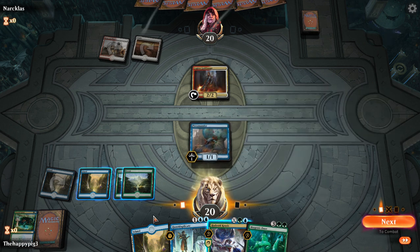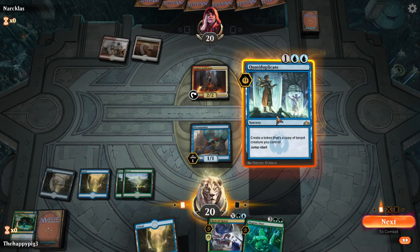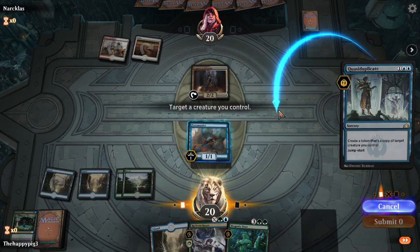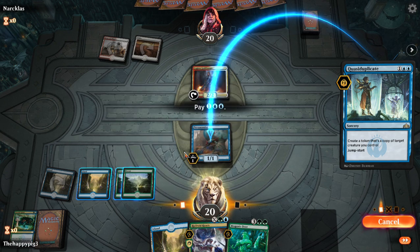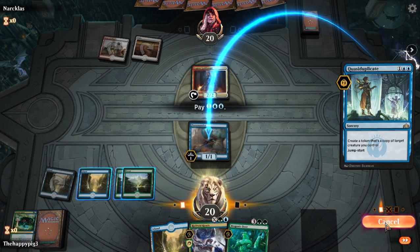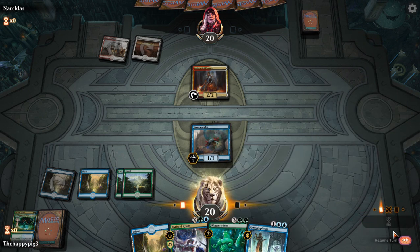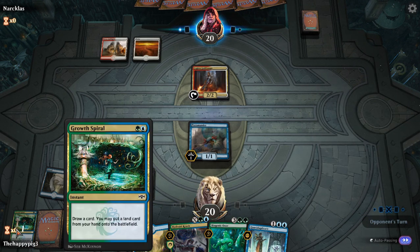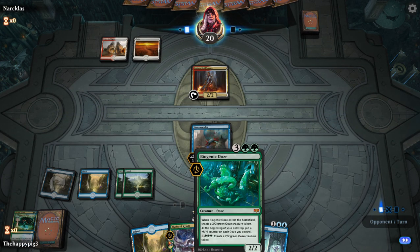We can proliferate next turn if I do that. I can always jump-start for my Ooze later anyway. Wrong mana — ignore me, playing like an idiot. That was silly.